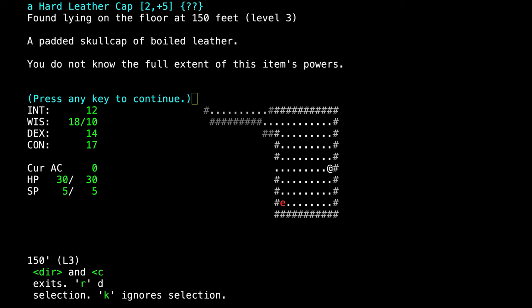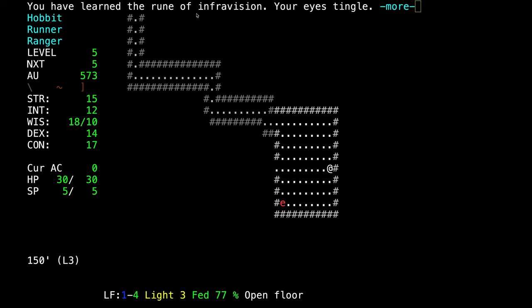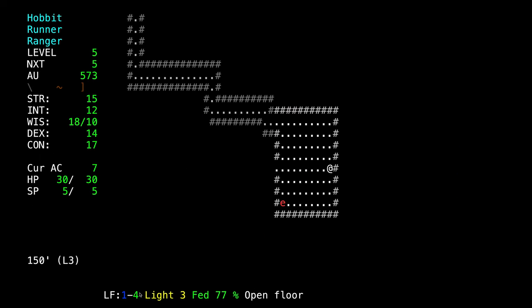It's a hard leather cap. It has a base of 2 but with an extra 5 AC bonus — quite good. It also has question marks, so it's going to have some special ability. You have learned the rune of Infravision. You are wearing a hard leather cap of Infravision, plus 3. Our Infravision is now 70 feet — we can see even farther into the dark. This is probably what caused the treasure feeling of 4.